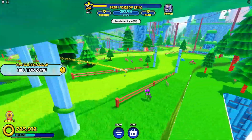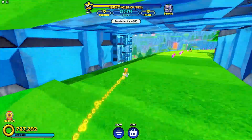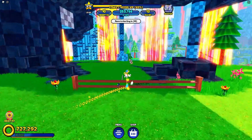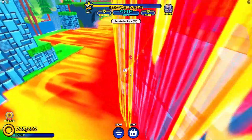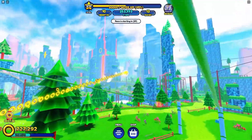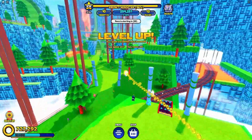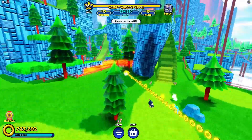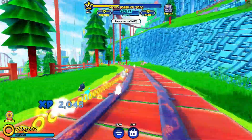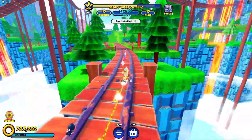So here we are in the Hilltop Zone — this is looking really, really cool. I don't know if there are any races in this world; it doesn't look like there are. Let's quickly check for any daily chests we can claim. My character is too fast — I'm just walking off the whole place. There are a bunch of rings up there; this is one big world.